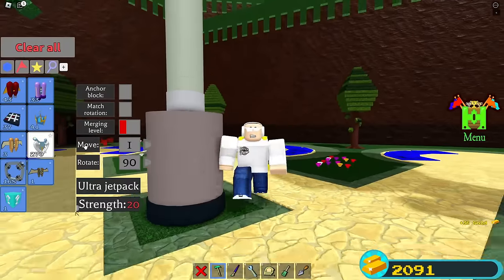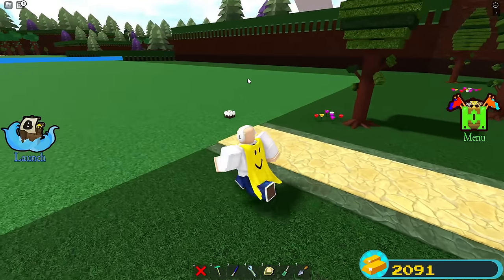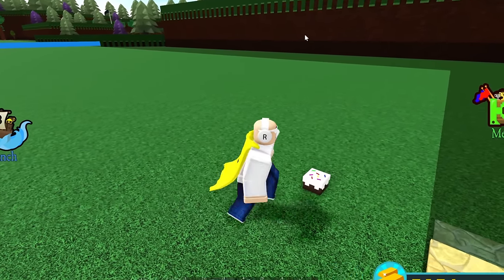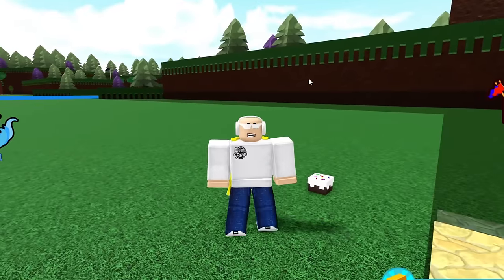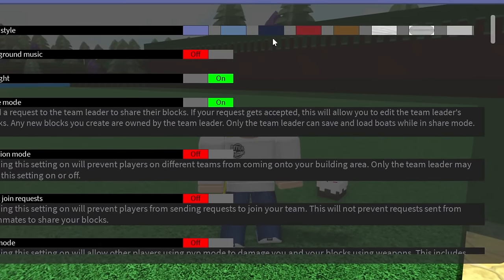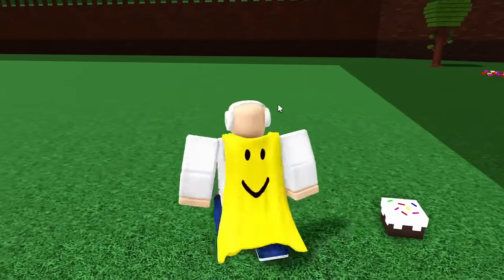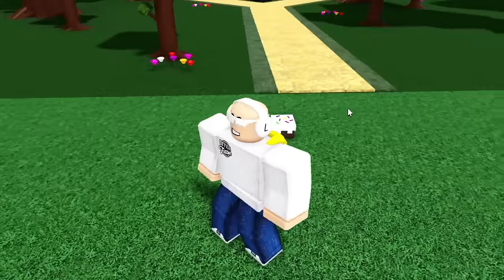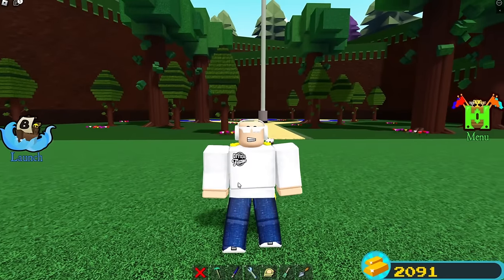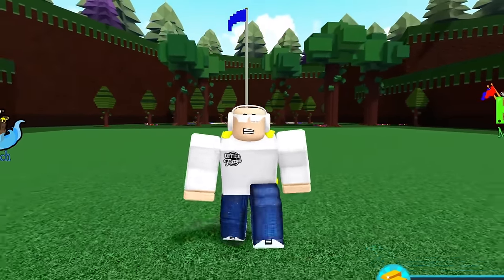There's still one more: the cake block. The cake block isn't really easily obtainable — if you play Build-a-Boat on your Roblox account anniversary, you get 10 cake blocks added to your account. There are no codes, you can't buy it in the shop, and it's not in any chest. The only way to get the cake block is by playing Build-a-Boat near your Roblox account anniversary. Be sure to drop a thumbs up and subscribe to the channel — see you in the next one!